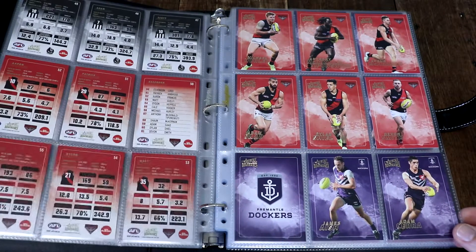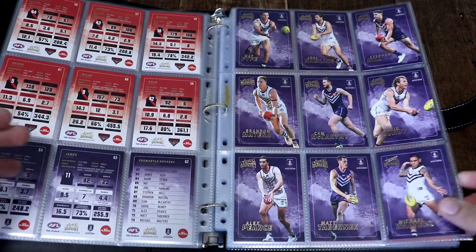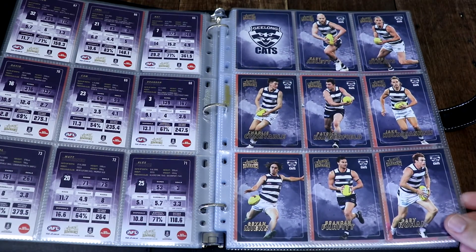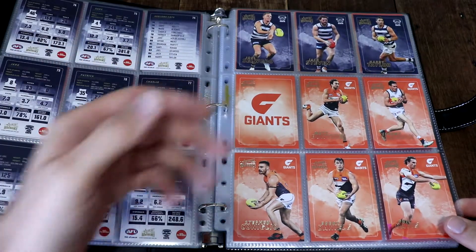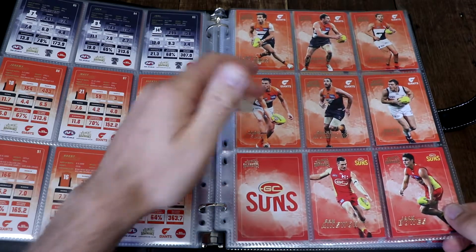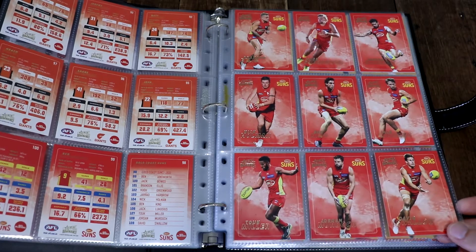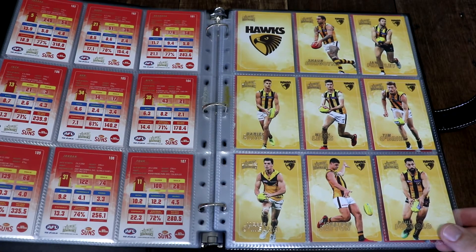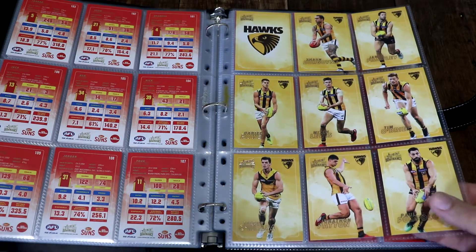The red nicely pops. We've got our Fremantle, very nice, and we've got the Cats — Gazza with his last card. Then you've got the GWS Giants and the Gold Coast Suns. Look at that — you need sunglasses it's so bright, it's looking very cool. And we turn the colour down a little bit to the gold of Hawthorn. These cards are looking very nice, they just look so fancy and special.